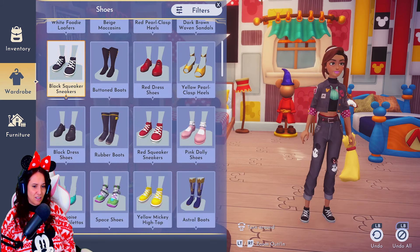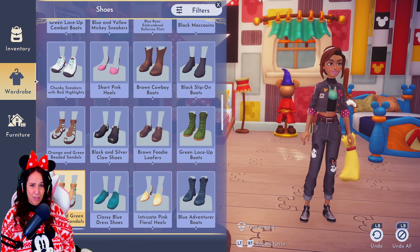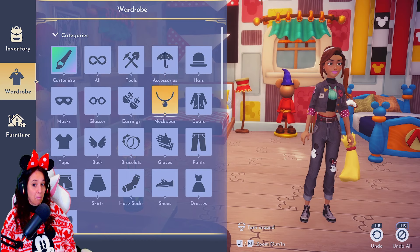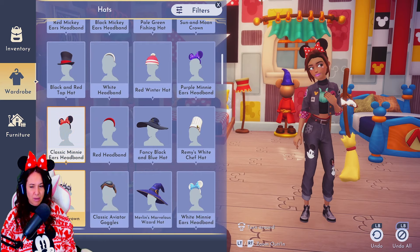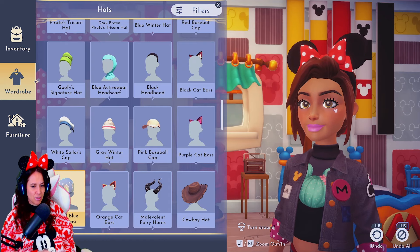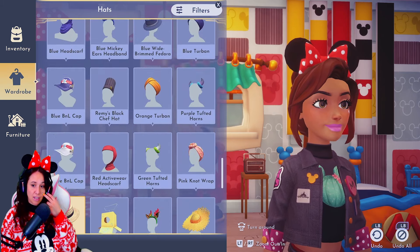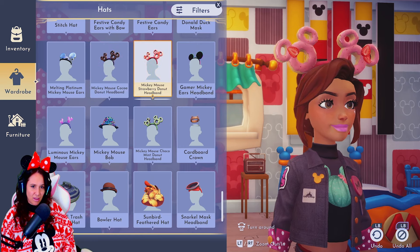Without the skirt the look works better. I think I'll go with silver accessories since there's silver detailing on the belt. I really hope one day they add nail polish colors to Dreamlight Valley — I've wanted that for quite a while. We have all these makeup details like lips and eye shadow, so why not nails? Let's throw on some Minnie ears, though the cuffs on the jacket are pink and these are red, so the colors clash a bit.